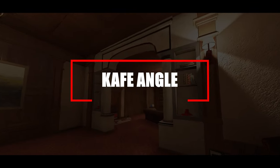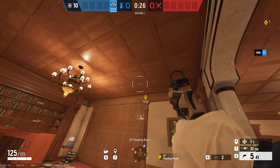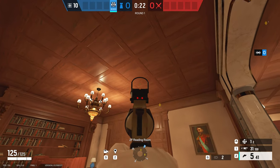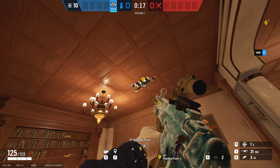Moving on to Cafe for this next one, located on the second floor inside the reading room. This is an angle to catch anyone who's peeking that skylight above. If you shoot a hole in the ceiling exactly where I've pinpointed on screen, you'll be able to get a perfect angle onto the corner of the skylight above.